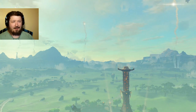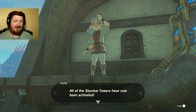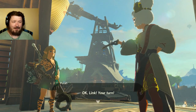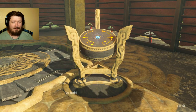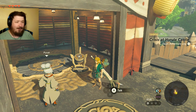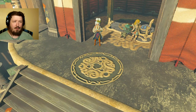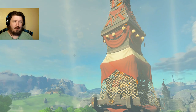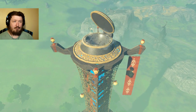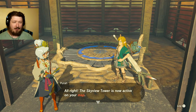All over the land. When have you seen any firework display do that? All the Skyview Towers have now been activated. I should have said that in a slightly more characteristic voice. Okay, Link, your turn. Go hold the Purah Pad over that terminal. Well, we're ready to cook a giant pasta.